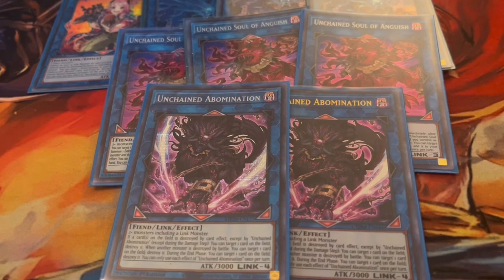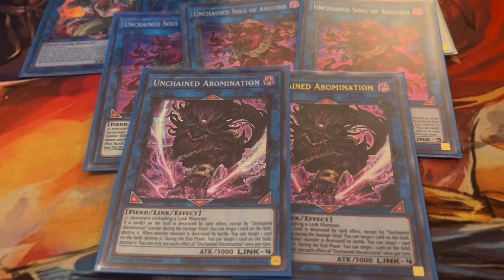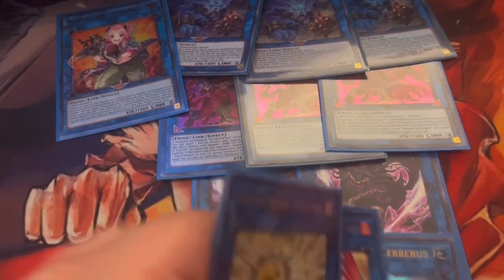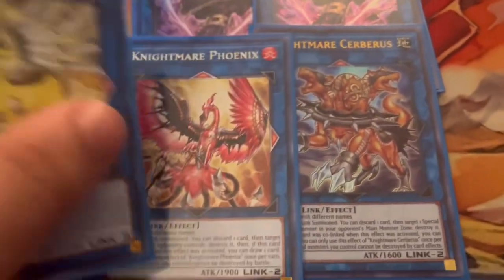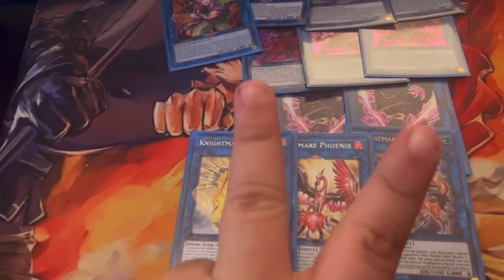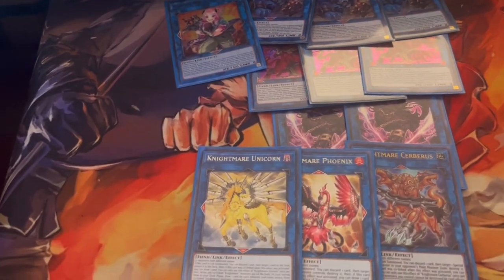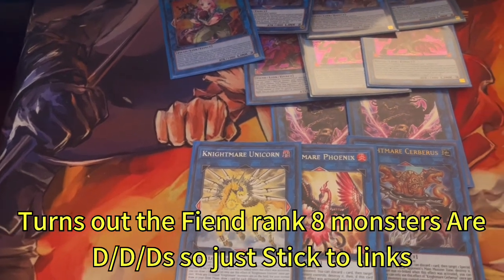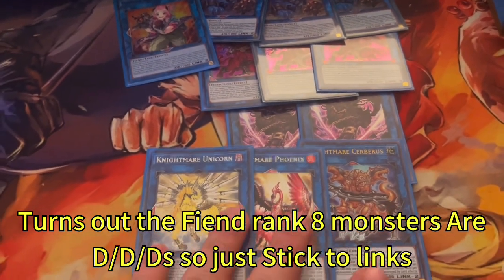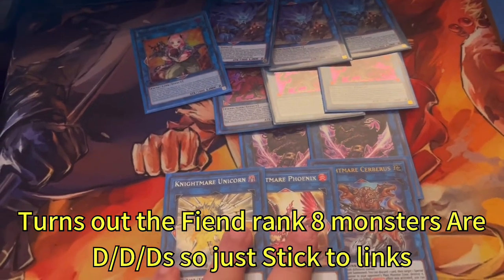There are other extra deck options you can include — some cool XYZ monsters as long as they're Fiends and you don't fiend-lock yourself too early. Great options include the Fiend Cerberus, Phoenix, and Unicorn. You have two open slots you can fill with any rank eight Fiend monster or other link monsters — there's a whole world to explore. That's all for this video, hope you enjoyed it, see you in the next one!